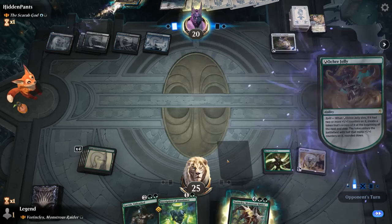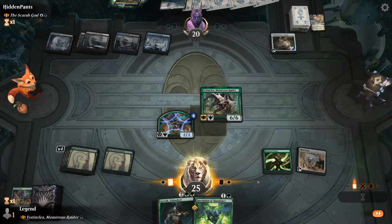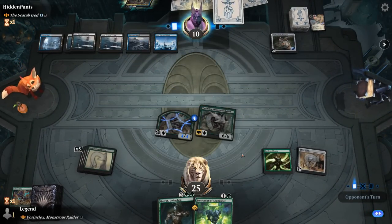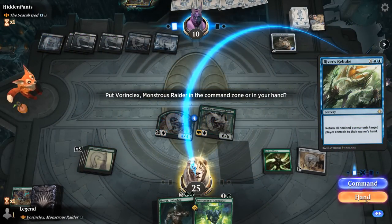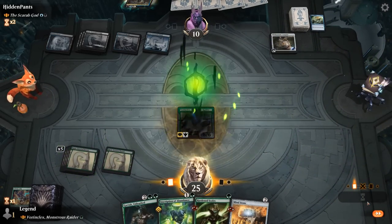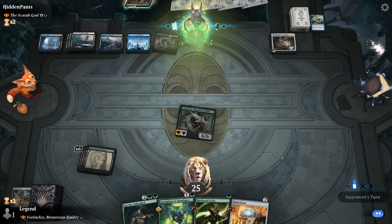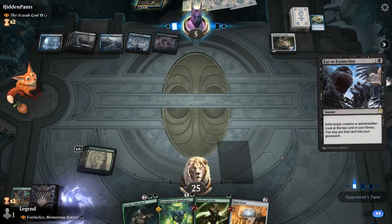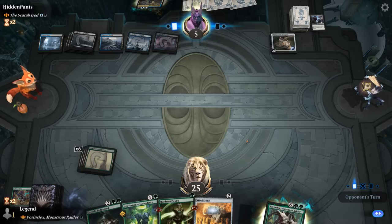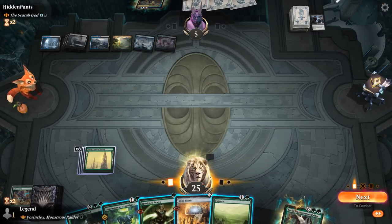Crux of Fate wipes the board — at least we get back Ochre Jelly, and now Vorinclex looks good. We hit for ten and hope to untap to play Garruk and ultimate. Never mind — River's Rebuke to bounce everything back. Really hoping for a land — there we go, replay Vorinclex. Haste is a pretty nice keyword when recovering from a board wipe. Bonus got Extinction to answer however, so our dreams of ultimating Garruk are probably gone. Opponent also transforming the compass so now they can potentially contain Vorinclex.